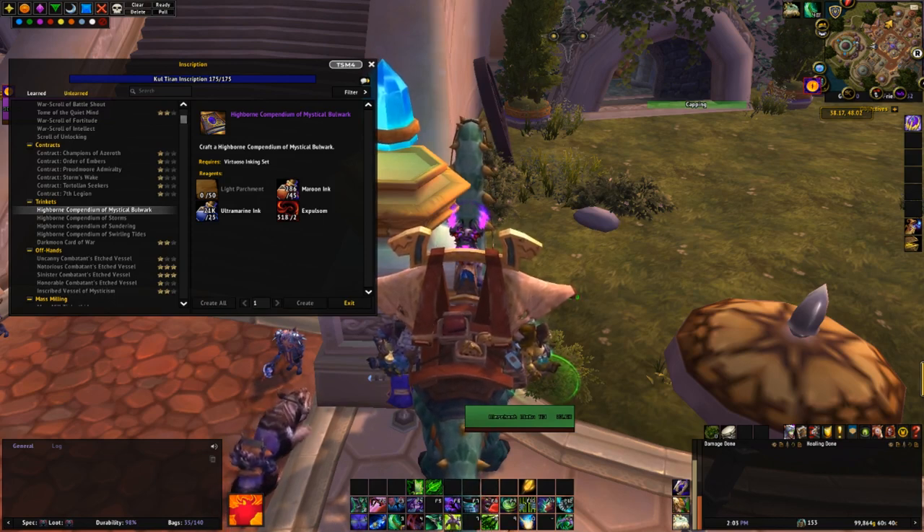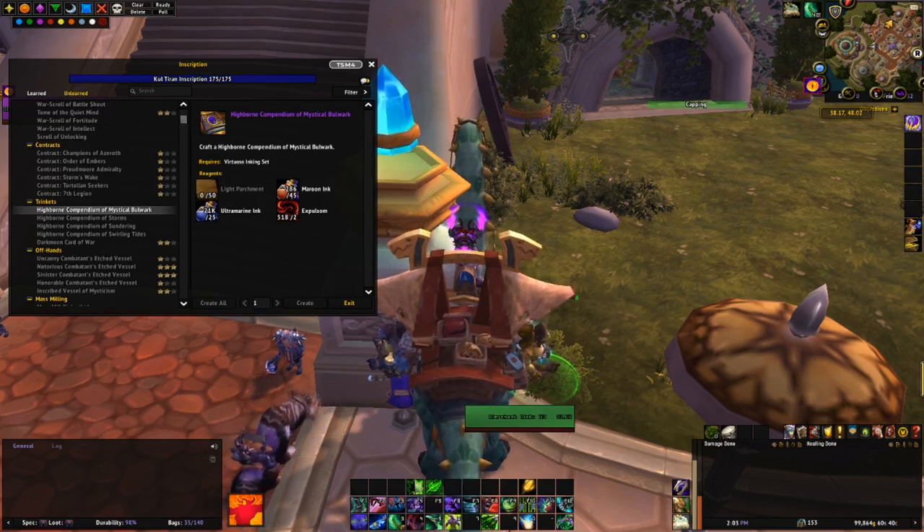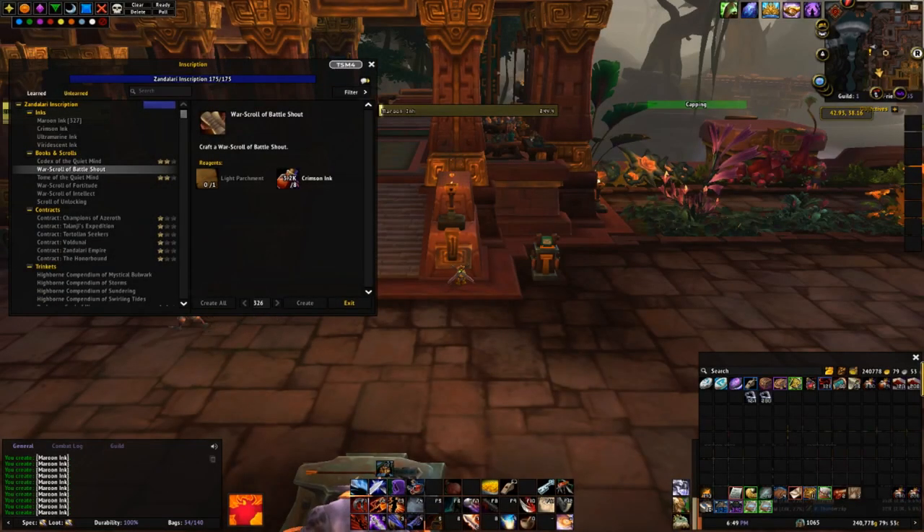Lastly, we just need to know how much the 45 maroon ink costs. On average, you'll need to mill around 75 to 80 Zanthid, so it's very easy to calculate that. The next crafts to look at are warscrolls. These require 8 crimson ink each to craft, so you'll want to pick up the cheapest of the older BFA herbs and mill those. On average on my realms, each of these warscrolls sell for 150 to 500 gold each and usually have a better than 50% profit margin.